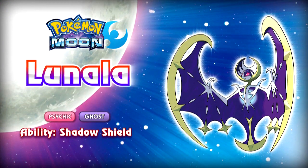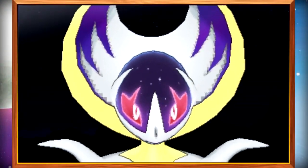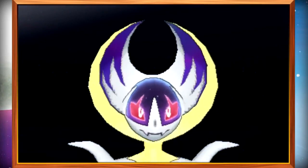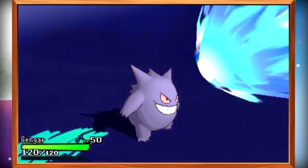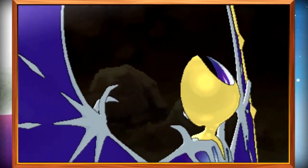The next legendary Pokémon has been confirmed to be called Lunala. Lunala is a Psychic Ghost type, which is a fairly unique typing — I think only one other Pokémon has it. Its ability is called Shadow Shield, which makes the Pokémon take less damage from an attack when it has full HP — which is literally just Multiscale. Only two Pokémon have Multiscale, so it doesn't make sense to create an entirely new ability name. Lunala's signature move is Moongeist Beam, and we now get to see the full thing in action — it looks way better than Solgaleo's move. It looks incredibly cool.